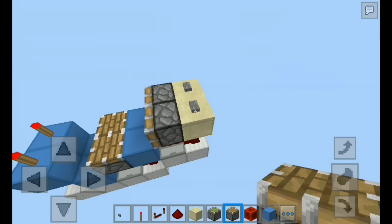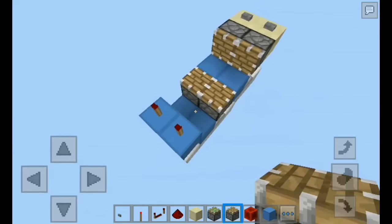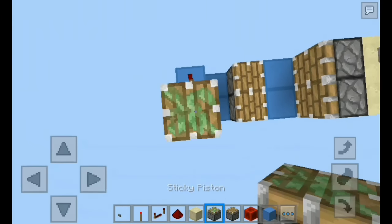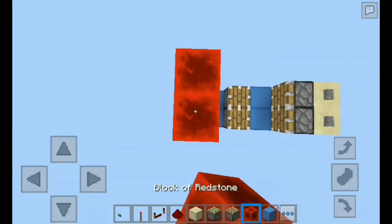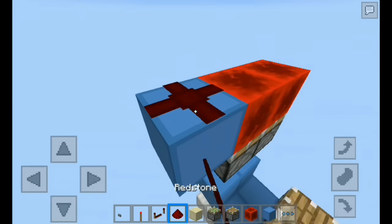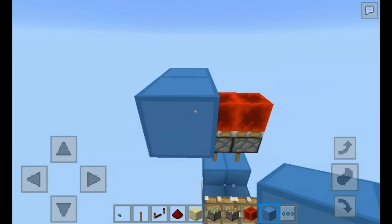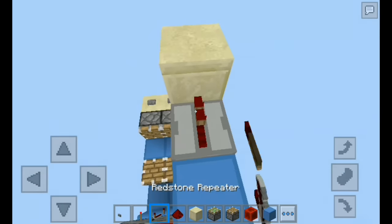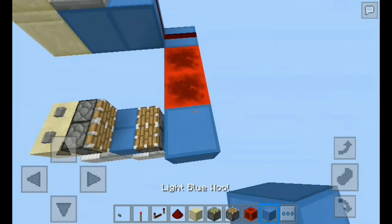Grab your regular piston again and place it facing upward, just like this — there you go. As you can see, when I push the water down it is fully working. Now grab your sticky piston, place it down right here, with a redstone block on its face. Add a block with redstone dust and a block up, then your wall block, and connect the redstone dust.